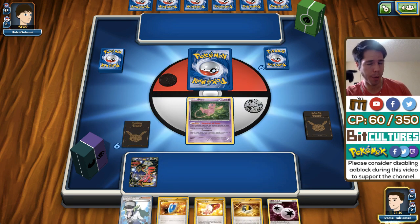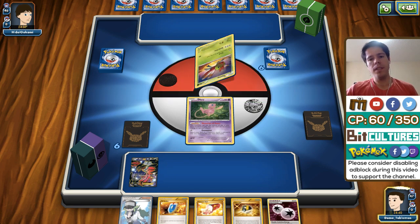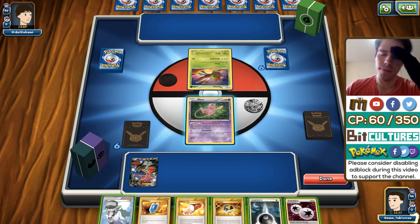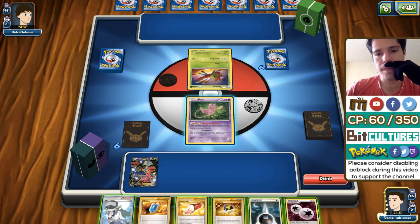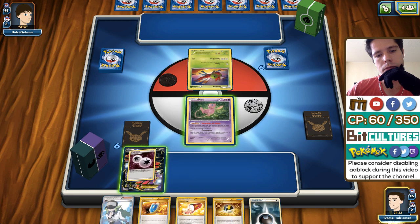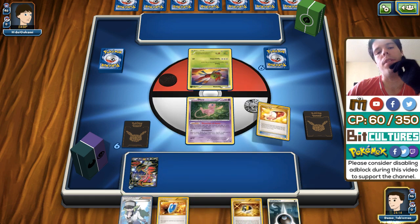I Pitch Black Spear and target Shaymin. I need three turns, and that's not enough. Floatstone doesn't work. He can simply attach and attack, then retreat and attach again — and he wins that way. Even an N won't hurt him too much. If only I had VS Seeker, I could N him down to one. But we have 18 cards left and couldn't hit a single Stadium or VS Seeker.